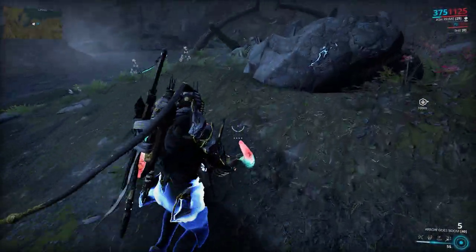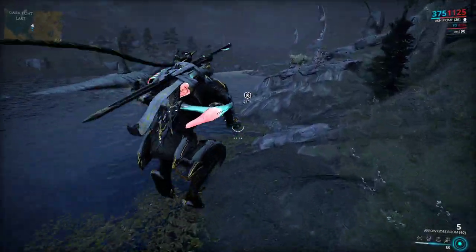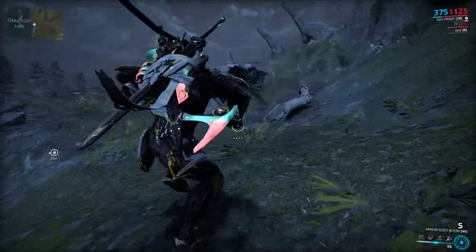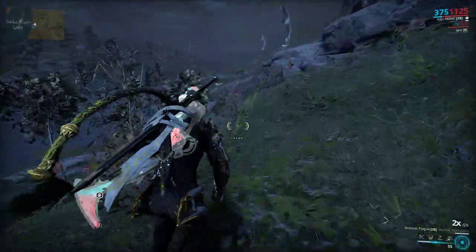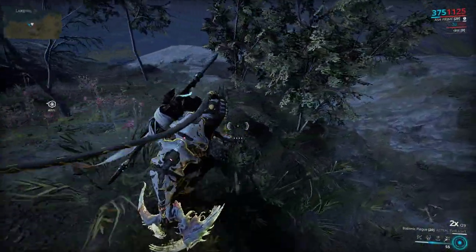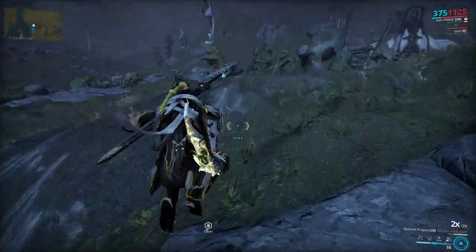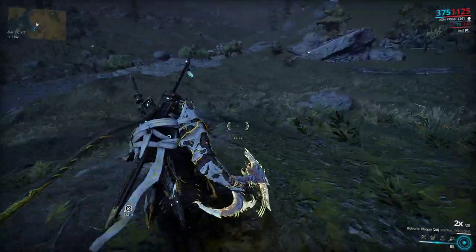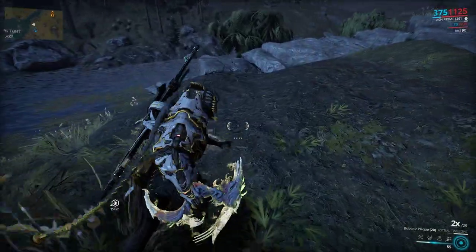Just keep roaming around — they usually hang around the big lake, usually in packs of threes. Sometimes they'll be in enemy camps fighting, and then they'll die — that's really fun. The Eidolon is over there; sometimes the Vascas will be right under the Eidolon.